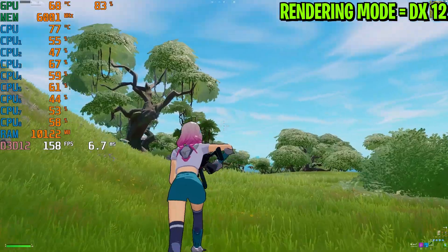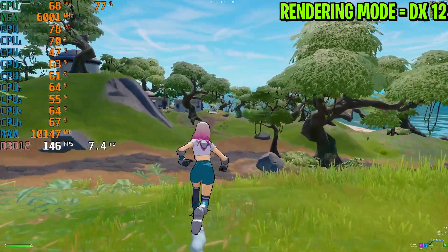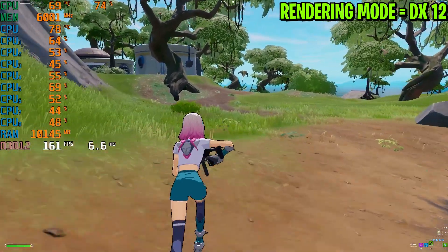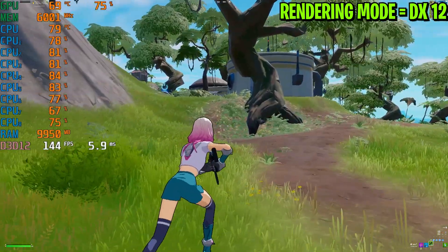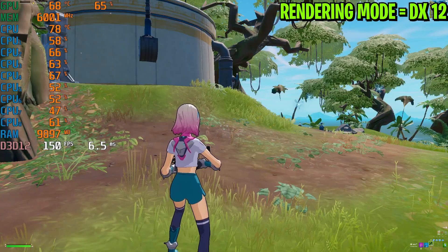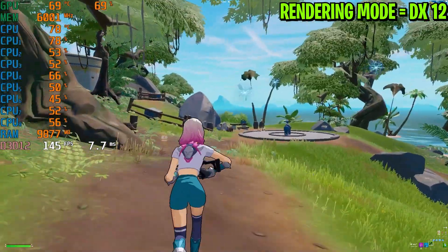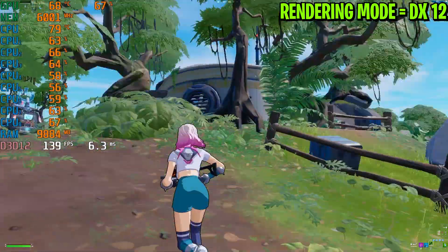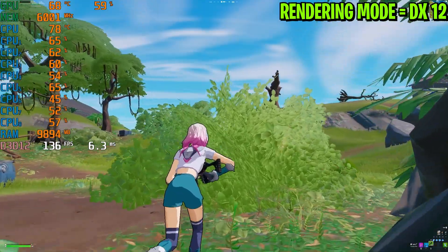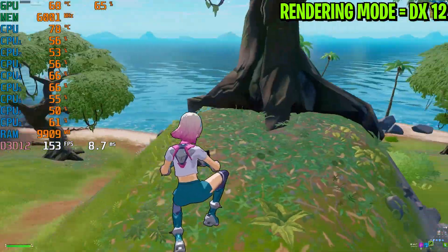I feel the input delay is a lot better with DirectX 12. You can also check out the GPU usage — it is higher than before. Higher GPU usage means better game performance and fewer stutters. With DirectX 11 we were getting around 50 to 60 percent GPU usage; now it is higher. CPU usage is almost the same. The game is well optimized with DirectX 12 because I'm getting more FPS.